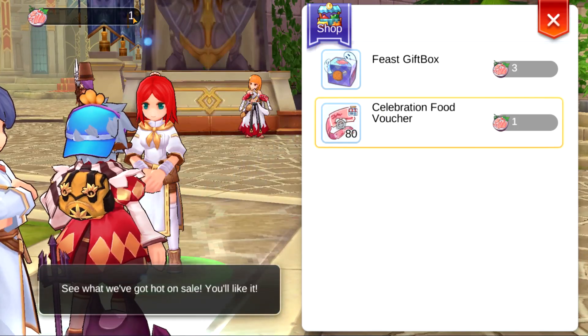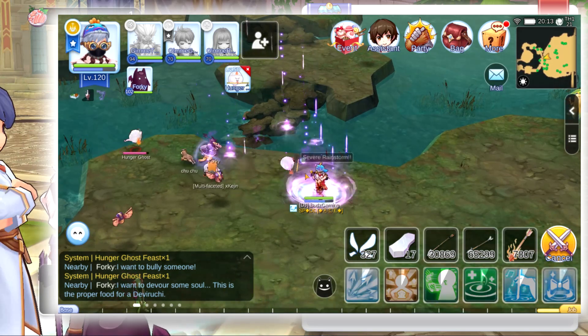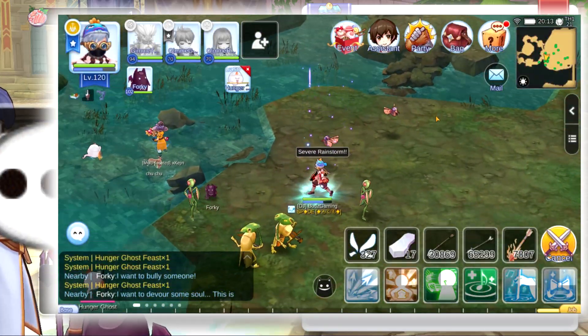The last thing is the supreme food materials. As you can see in here, I have one of this because of killing the Hunter Ghost. So all you need to do is go to Prontera North and kill all the Hunter Ghosts.